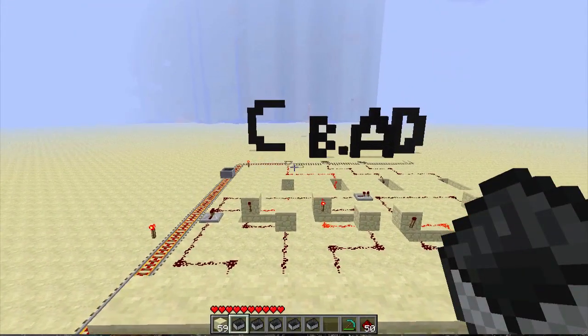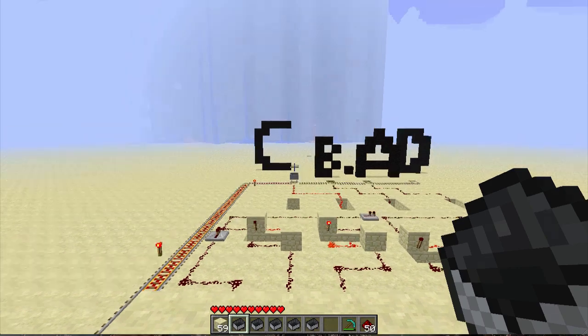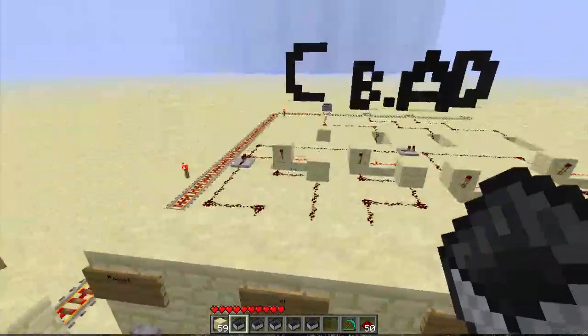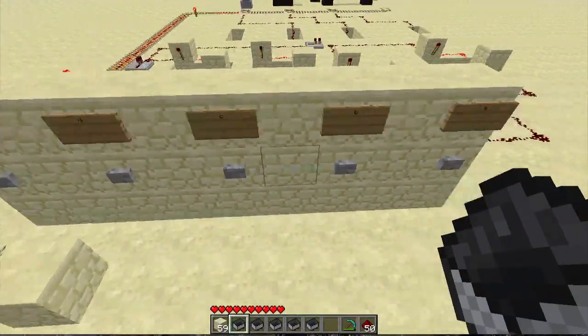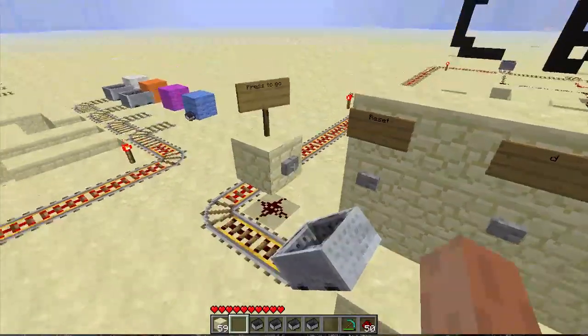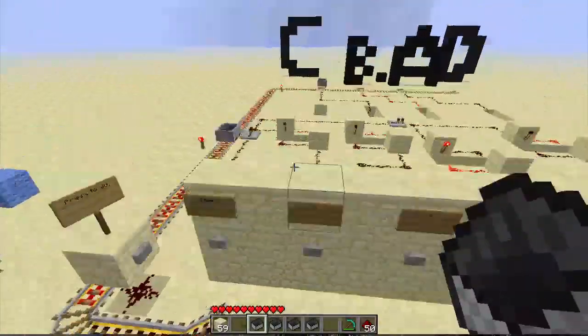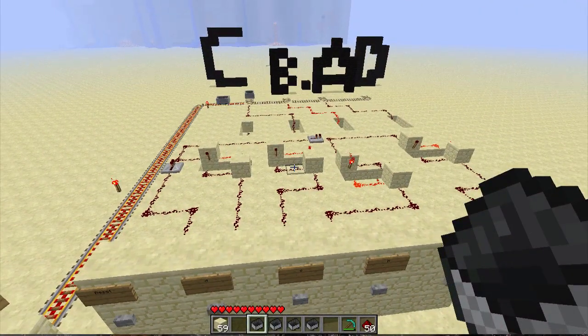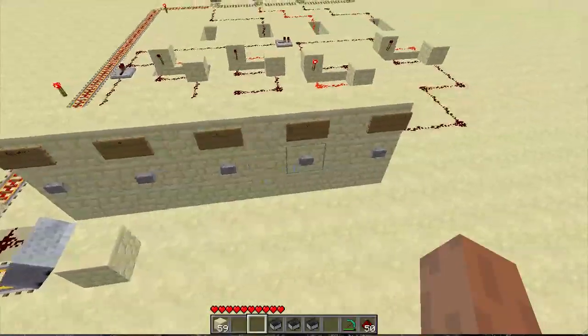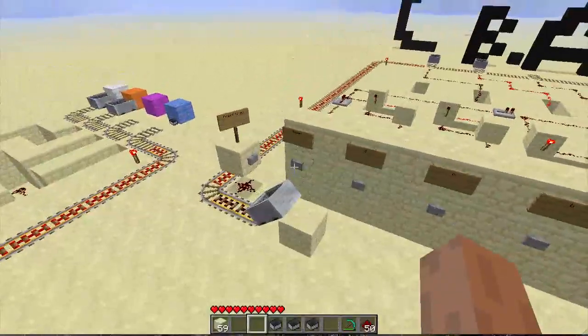Press go and it turns into C. It takes up a fairly big area, so you want to make sure you have enough space. If I press B, it turns off C and turns on the track for B, then press go — it bypasses C and goes to B.